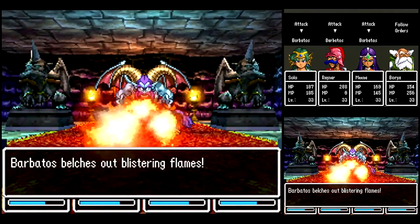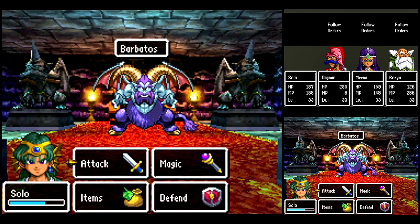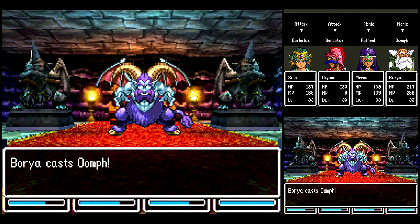Or I could be wrong. You see, it's not even touching us with his breath attacks. Mina, start healing there. And once you've got Sap going, then we'll use Oomph.